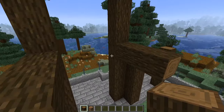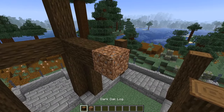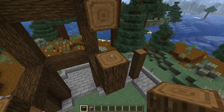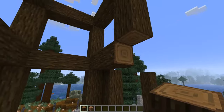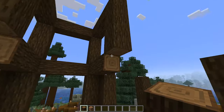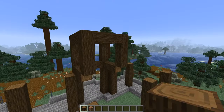Now grab a temporary block — it can be anything, I'm just going to use dirt and get rid of it afterwards — and we're going to have a line of logs going up to the same level as well. This part down here is kind of going to be in the interior, hence why we haven't built it all the way down to the bottom as it's going to be covered up by the ceiling. Lastly, add a line of three logs going across the back.